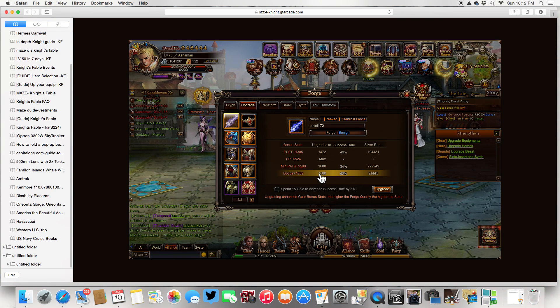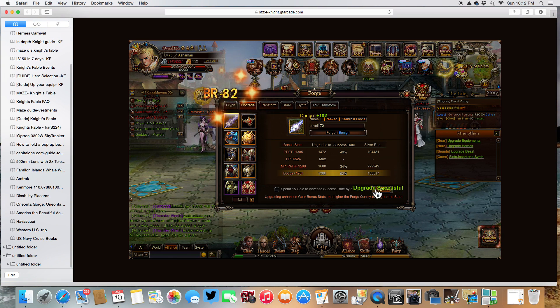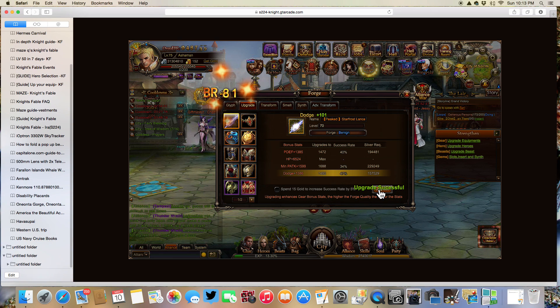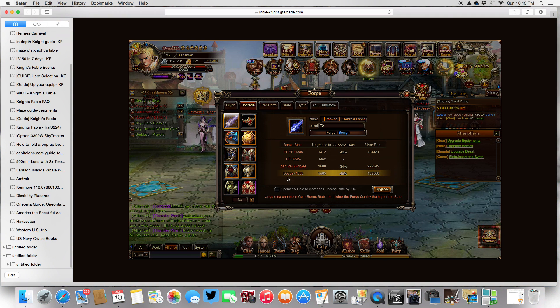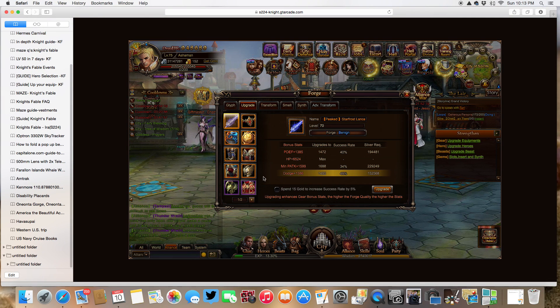If I upgrade my Dodge — I upgraded successfully, see the green. Now it cost me $111,000; it was $91,000. It went up by $10,000, but the percentage went down too. Now I only have a 57% chance of success. So I'm going to upgrade again — it's successful. Now it's $133,000, so it gets expensive. I do it again — now it's $157,000. I do it again, but I failed that time; see it was in red, it said upgrade failed. My percentage stayed the same but my price dropped down a little bit because it failed. So I spent all that money but didn't get anything.